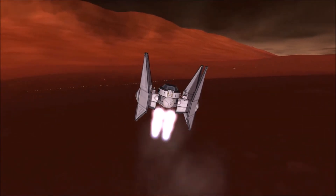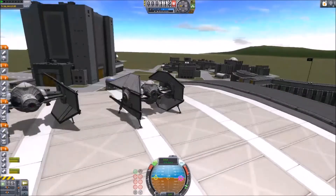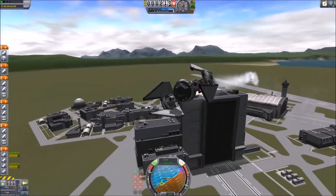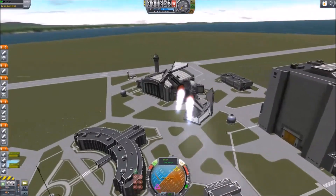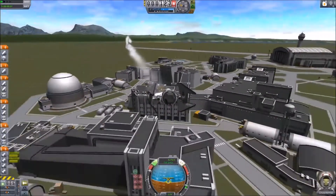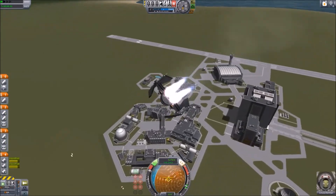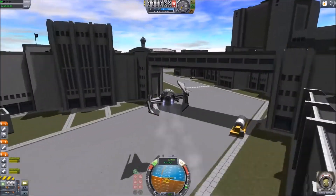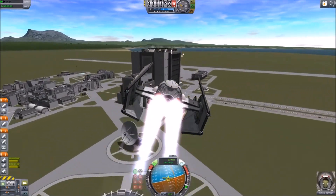The TIE interceptor has the least wing area, making it the lightest craft, which makes it the fastest and most maneuverable. It's an excellent flyer — you don't need the landing engines at all to maneuver in Kerbin's atmosphere. If you're going to do dogfighting on Kerbin, the TIE interceptor is definitely the craft you want. With BD Armory it's even better — you can fly around and shoot up the place better than any of the other craft. It's so maneuverable I was actually able to fly underneath a bridge and survive coming out the other side.